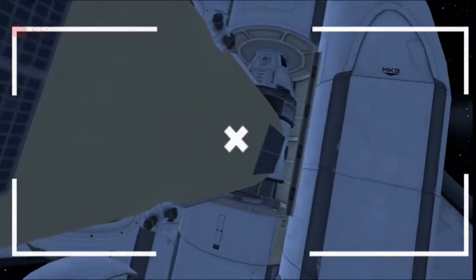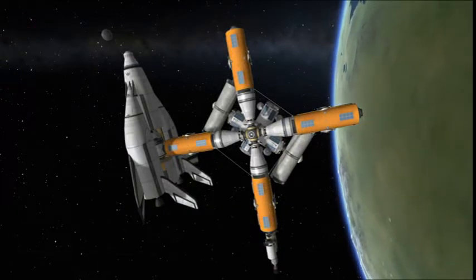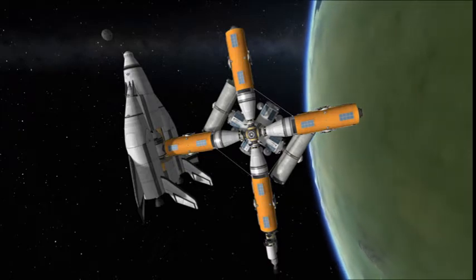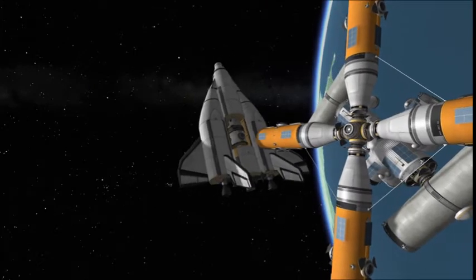Now, once you've filled up this thing a decent chunk of the way, you're definitely going to want to have at least 2,000 meters per second of delta-V if you're going all the way to the Mun. If you fill this thing all the way up, I'm pretty sure you could get this thing probably out to Duna. I wouldn't go for Jool, but depending on if you can aerobrake at Jool, you never know.